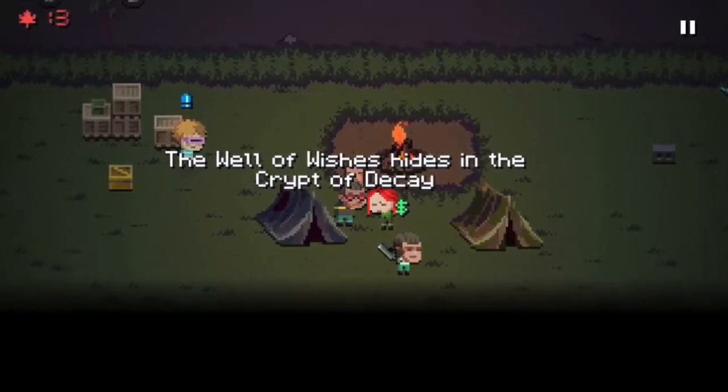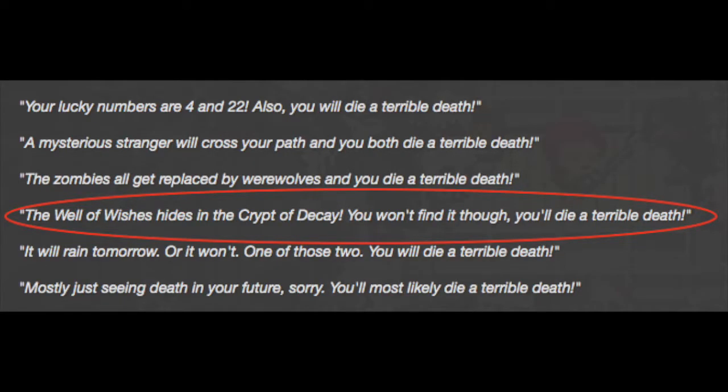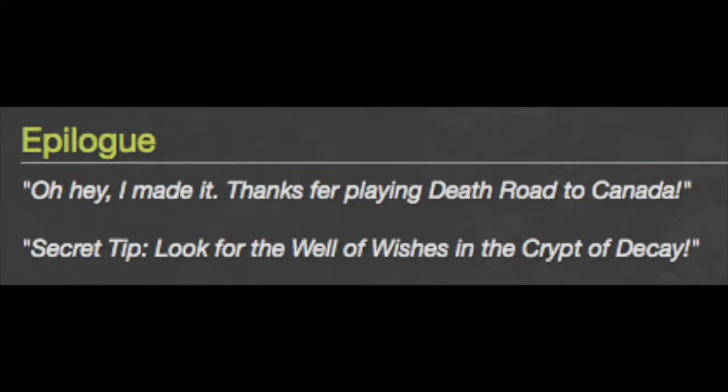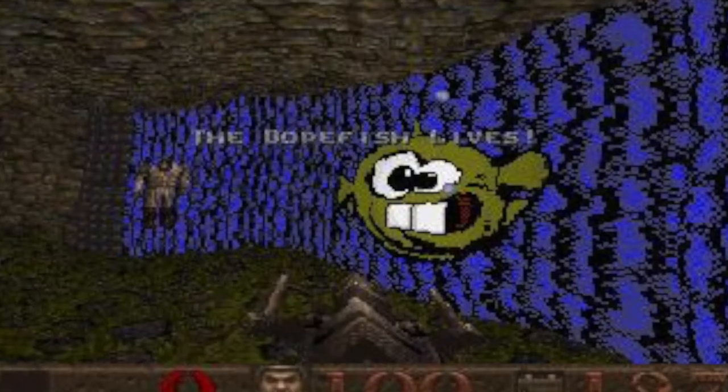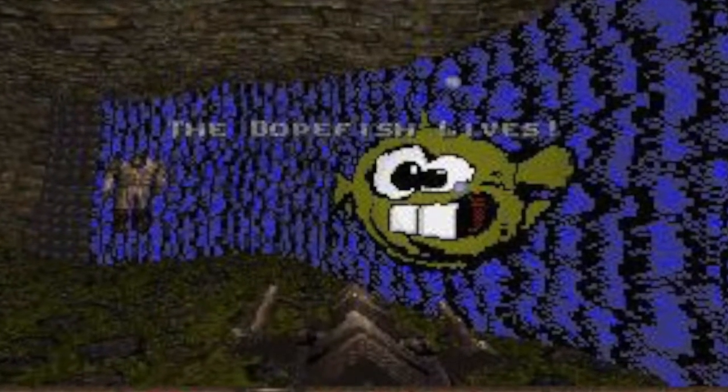Well of Wishes in the Crypt of Decay: Well of Wishes in the Crypt of Decay is a phrase mentioned a few times in Death Road to Canada. While it was confusing at first, this is actually a reference to an easter egg found in the game Quake, where the Well of Wishes is home to the famous Dope Fish.